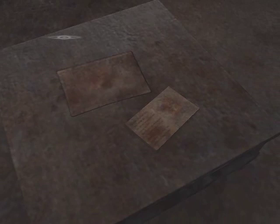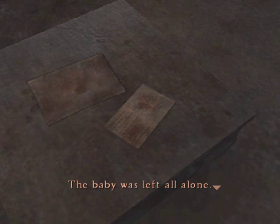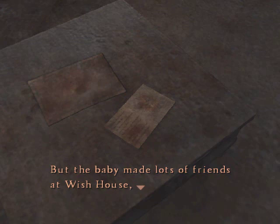An old picture book: 'There once was a baby and a mother who were connected by a magical cord, but one day the cord was cut and the mother went to sleep. The baby was left all alone. But the baby made lots of friends at Wish House.' Holy crap — is Wish House that disturbing orphanage in Silent Hill 3? Remember the one Heather was reading about? The one that looked to be an orphanage but was actually a brainwashing cult? This won't be good. 'And everyone was very nice to him. The baby was happy.' It's ripped here and I can't read anymore. Wish House sucks.